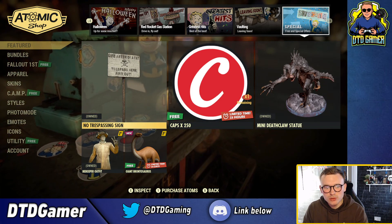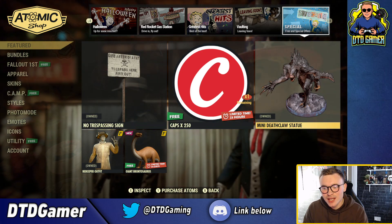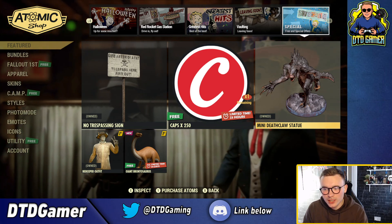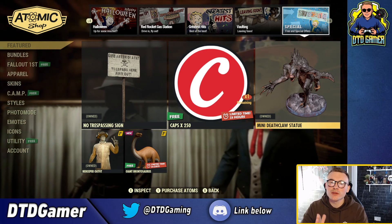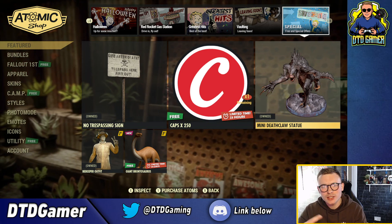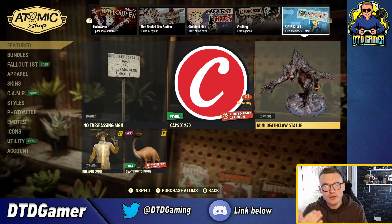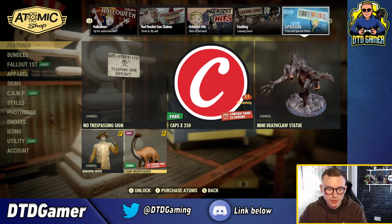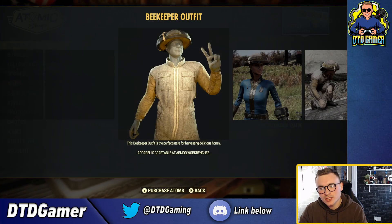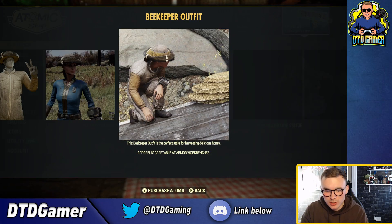Finally, on the last page, we've got the No Trespassing sign which will be free this week, 250 caps which will also be free today, and the Mini Deathclaw statue which will be the 24-hour item. Hopefully I'll have that video up for you tomorrow — last week they didn't release the article until two or three days after the Atomic Shop update, so I'll get it up as soon as they release it. We've also got the giant brontosaurus we already spoke about, and the Beekeeper outfit which is a Fallout First item — I already own it so I can't see the price.